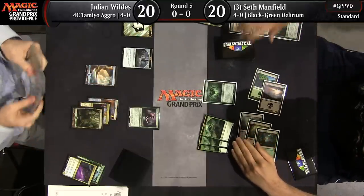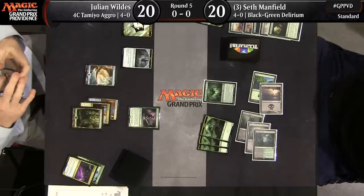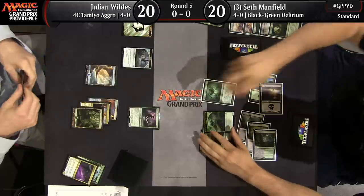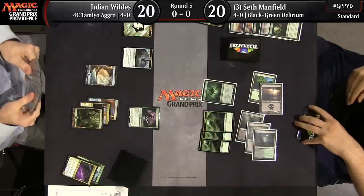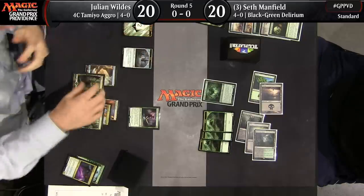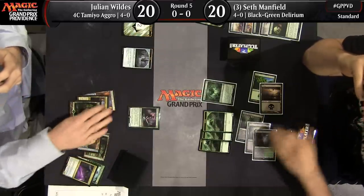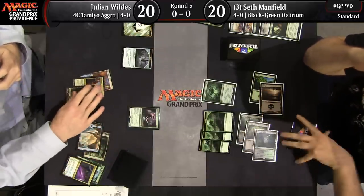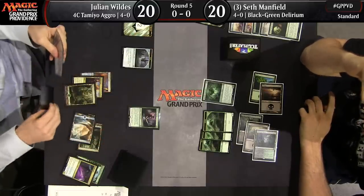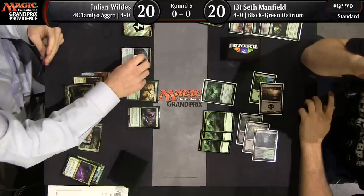Let's see what Julian can follow up with. Tireless Tracker can't really attack through this army of spiders. Even if Julian has another land to make another clue and grow Tireless Tracker to a 5/4, Seth's going to just triple block with two spiders and Ishkanah and end up profiting. On the other hand, Julian just keeps gaining clues here, so his deck is powerful enough to eventually defeat an Ishkanah even if Seth isn't pressuring him much.